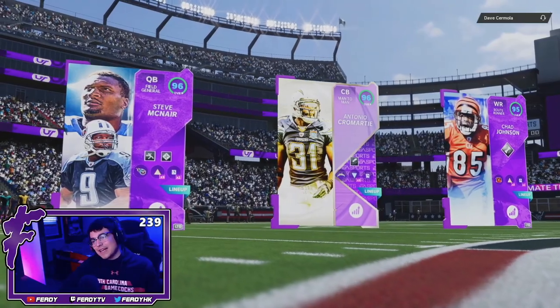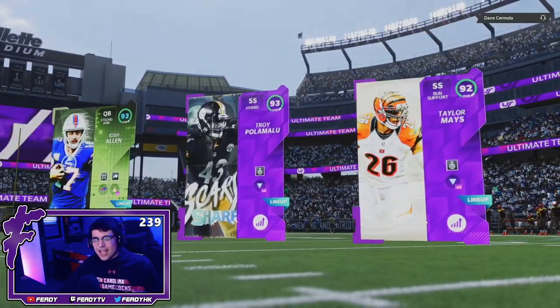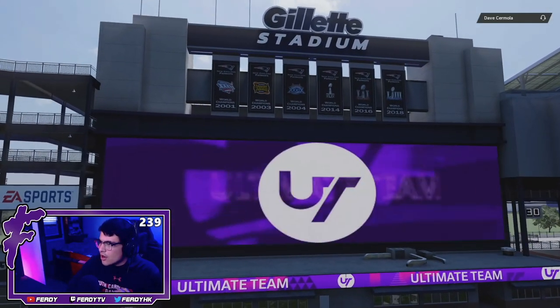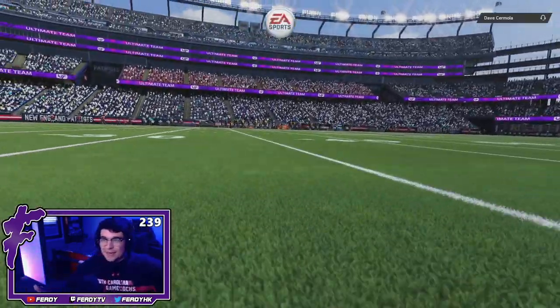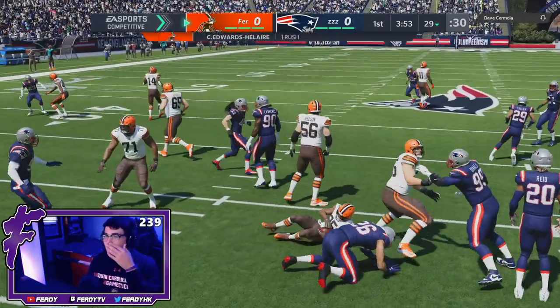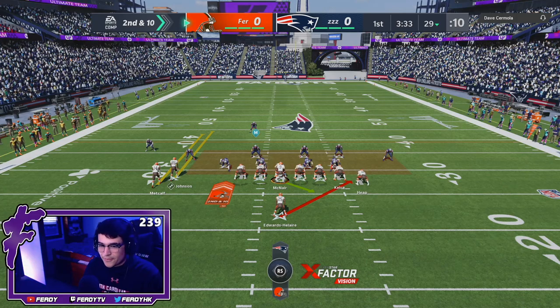Our top three is Steve McNair, Crowe, and Chad Johnson. The opponent has Josh Allen, Troy Palomalu, and Taylor Mays. His name is Dave Kermola — this guy's got his legal name as his gamer tag. He's got Taylor Mays in the hole. Not a good start. This guy might have a run D-bag. Let's try a little bit of stretch here — this guy's got some demons up front.